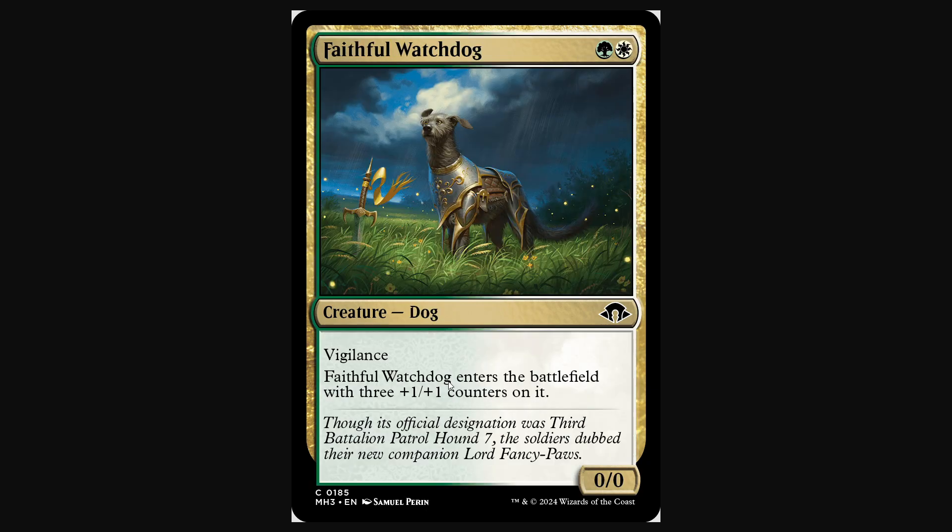Faithful Watchdog is going to be the premier two-drop in Selesnya colors. It plays really well with all of the themes Selesnya has in Historic and Vintage Pauper — it plays well with Mutate, with Auras, and with Proliferate. Just an excellent card. There's really no downside to three plus one plus one counters instead of being a 3/3 — it's all upside. Going to see a lot of play if Selesnya aggro is a thing, though I think Selesnya is going to be more relegated to playing combo with the Evil Wit combo rather than aggro.